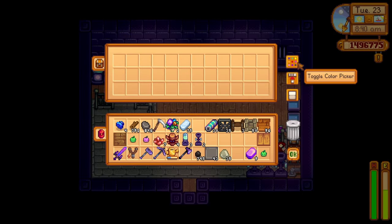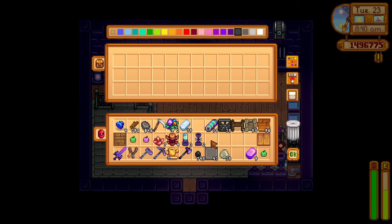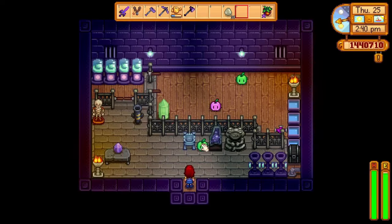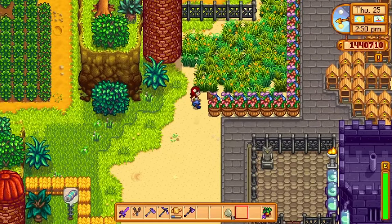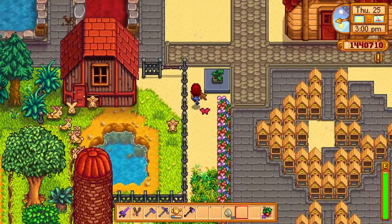It is important to note that you don't actually have to place a slime incubator in a slime hutch — you can place it anywhere you want. You can put it in your coop to annoy your chickens, or place it in the middle of town. There are actually a bunch of interesting interactions with slimes and the townspeople. Just don't hatch too many slimes though — they will breed and there is no population control, so they can quickly get out of hand.